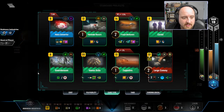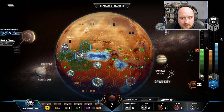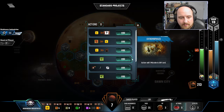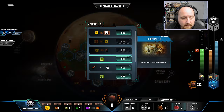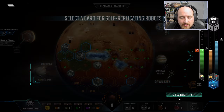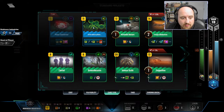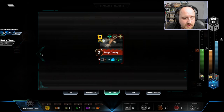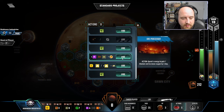Do I have things that will use Titanium? Not really, but this is not it — that's not a card I want to end up needing to play. And it might not be up to me. That is how I feel. More Venus TR bumping is nice. Let's bump the oxygen, which will bump the heat, which will bump the oceans. I'm actually going to go for the two-card spot.